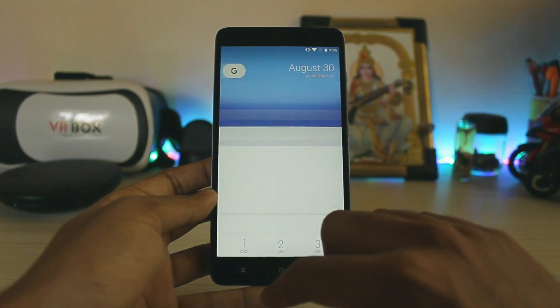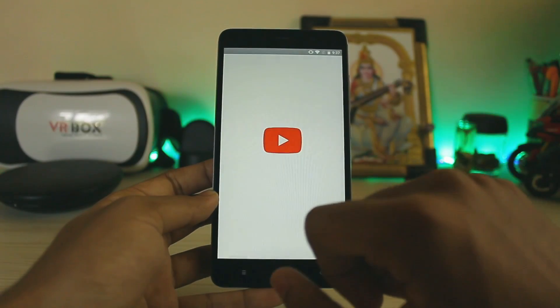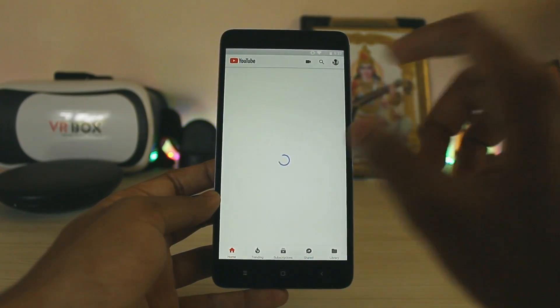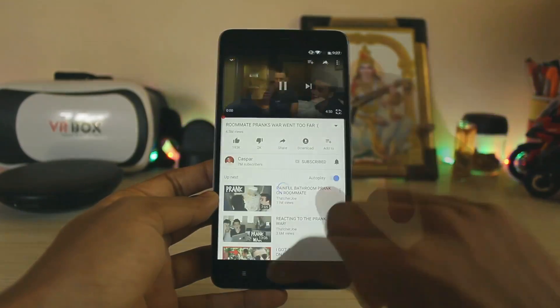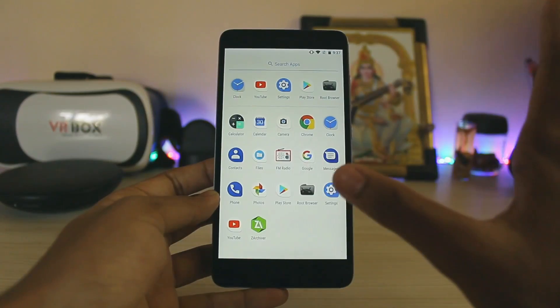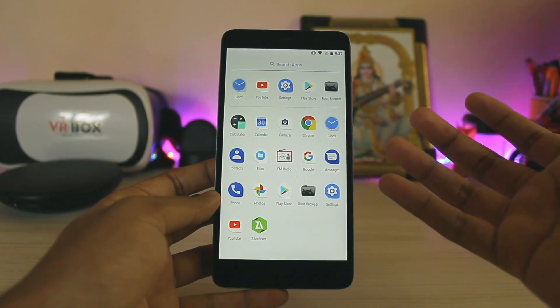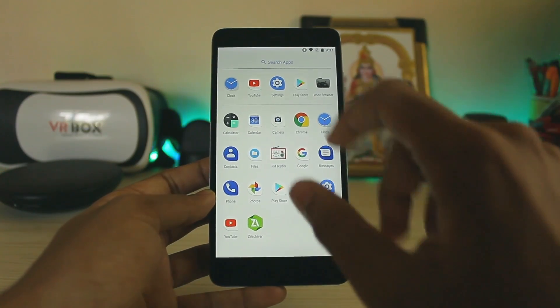All the apps are the same as Nougat. There are some features not working, such as picture-in-picture. There's the whole new YouTube interface here. If I play a video and press the home button, picture-in-picture is still not working, but most of the Oreo features are working.